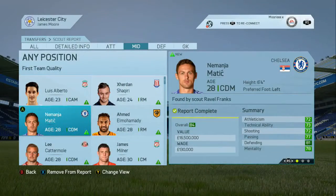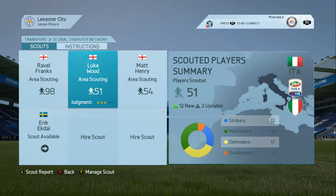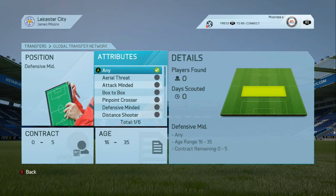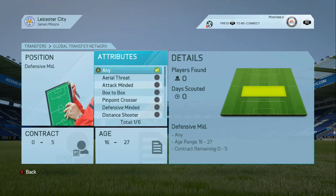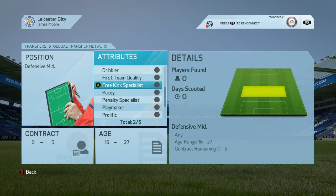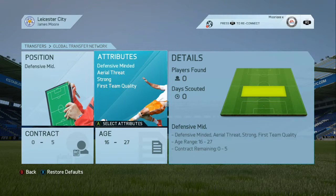Let's set up a different scout instruction. Global Transfer Network instructions — add new instruction. Position: Defensive mid. Attributes: any, to be fair. Age: 16 to 27. Don't bother about the contract. Defensive minded, aerial threat, first in quality. Let's go with that and see what we get back.